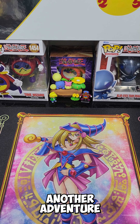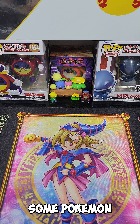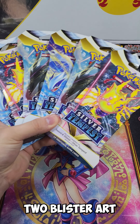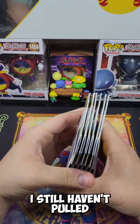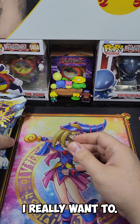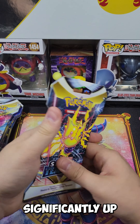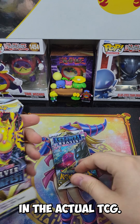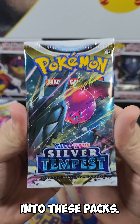Hello, and welcome back to another adventure. On today's adventure, we're going to be opening some Pokemon Blister Packs, but not just any Blister Packs. We're going to be opening up two Blister Art Sets of Silver Tempest. I still haven't pulled a Lugia V Altar out of this set. I really want to, and as you guys know, Lugia Vs have went significantly up in value, considering their playability in the actual TCG. So, without further ado, let's skip all the BS and get into these packs.